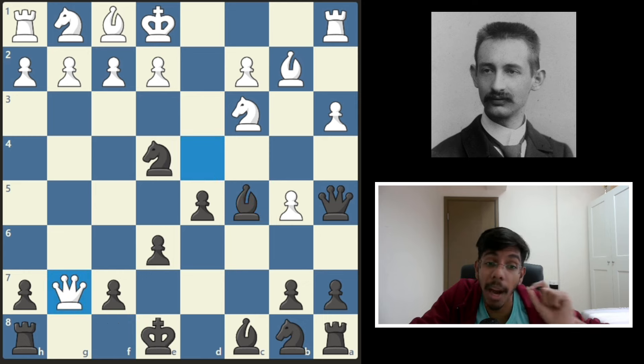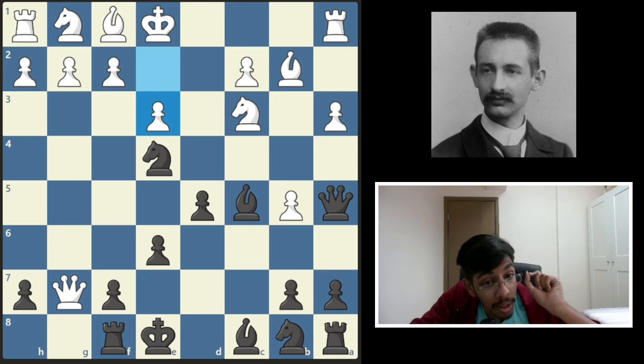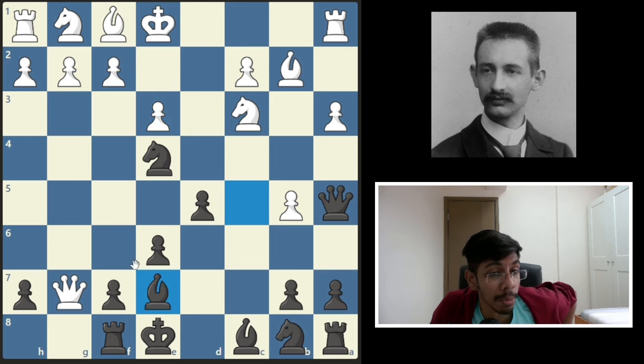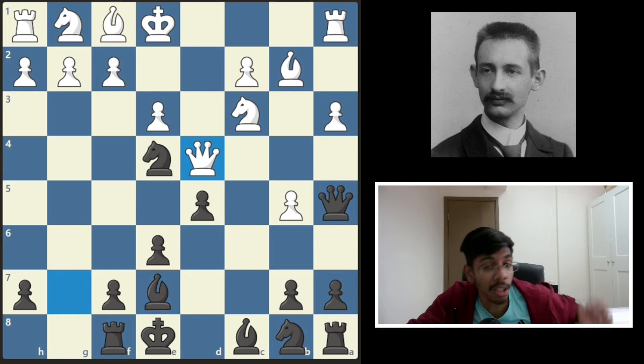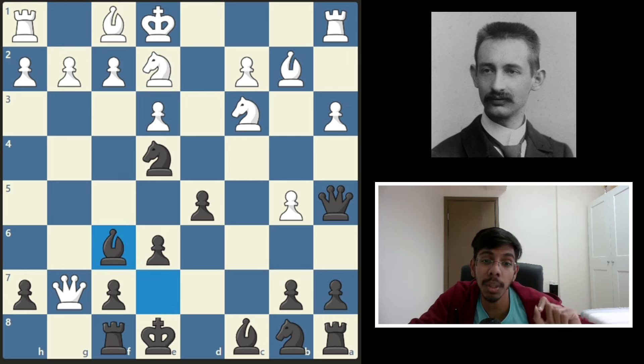After white takes the pawn, the best move is to just save the rook, and after white pushes the pawn, relocate your bishop to the e7 square. The plan is to put the bishop here, attack the queen and win the knight. If the queen goes here, the bishop goes there anyway. And if white tries knight here to defend, you attack the queen, you attack the knight and you win the knight.